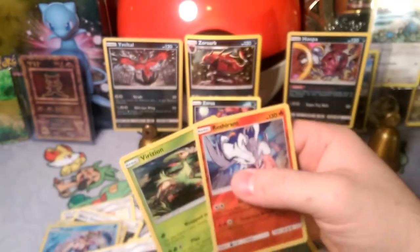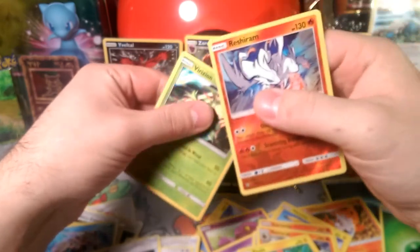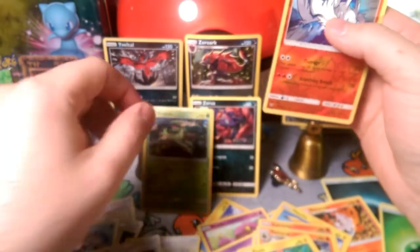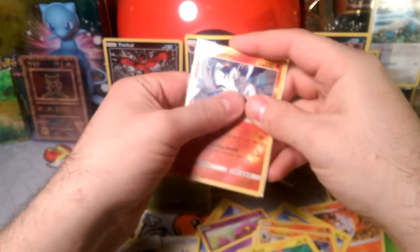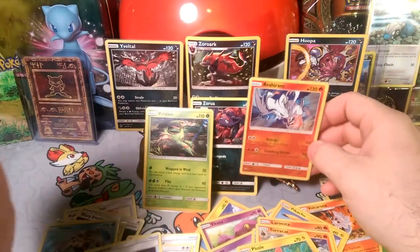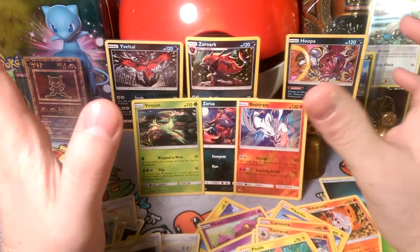Nothing too hype today — Zoroark didn't bring the goods like his predecessor, but a couple of reverse rares are pretty good and we did get a holo in every pack, as expected. You can't get super lucky in every pack. Very dark of you, Zoroark — causing such an illusion.